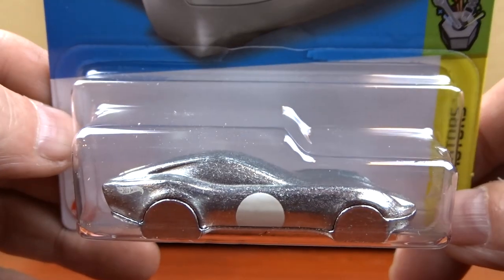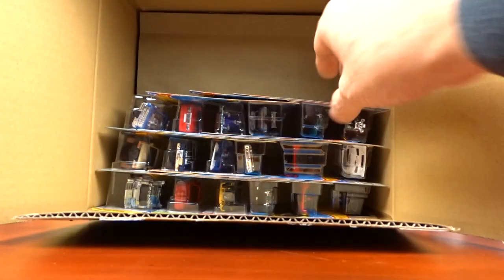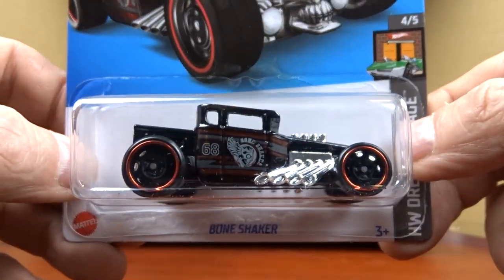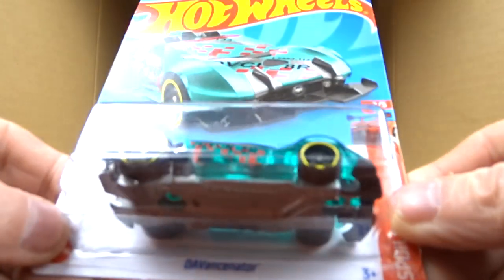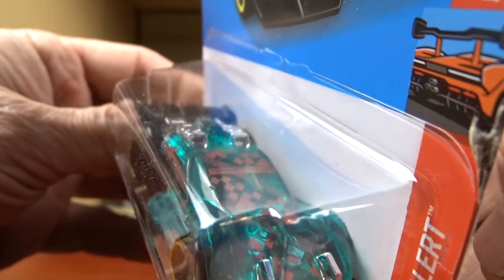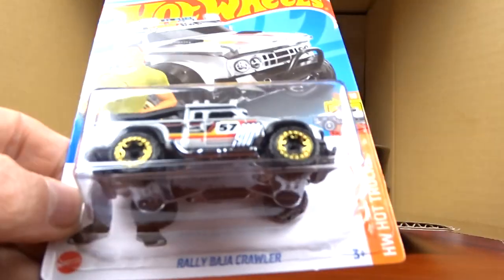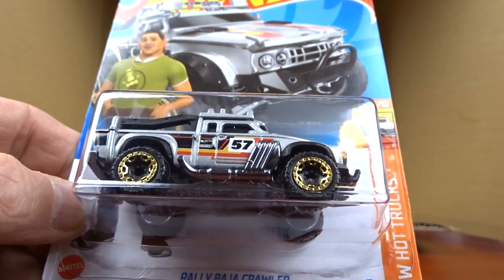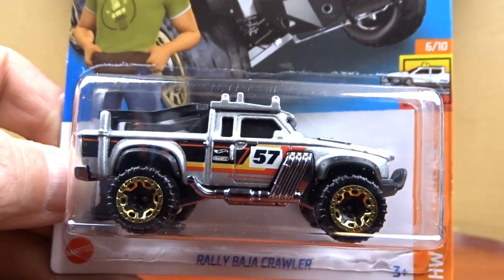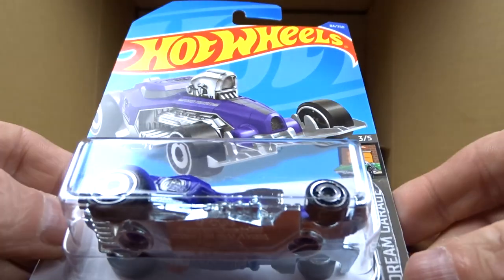Then we have the Coupe Clip which was in the last case — it's got a little key chain or key fob on it. We got the Bone Shaker again, which we've already seen. And the Vansinator again — I'm not a big fan but it comes with the case, you get what you're given. And the Rally Baja Crawler in gray — I think this was in the last case too, but it's a nice casting, I like it better in gray.